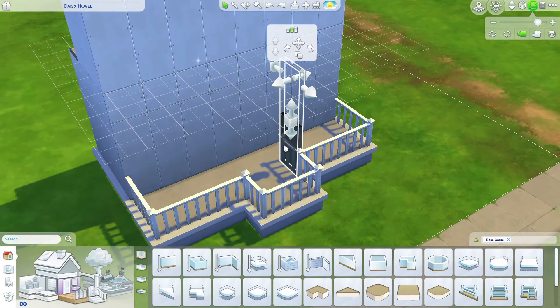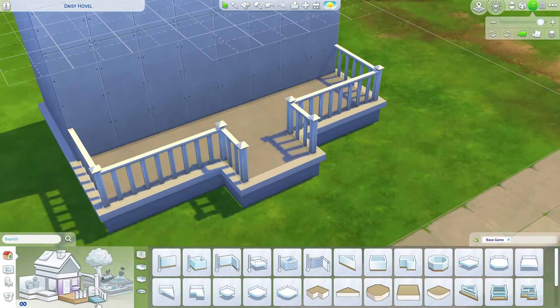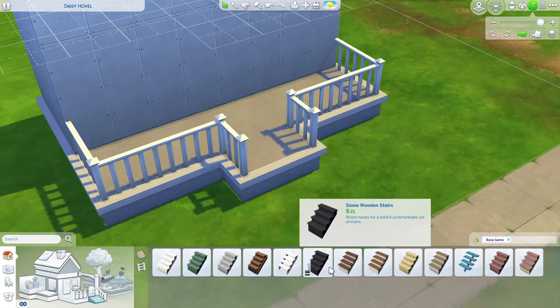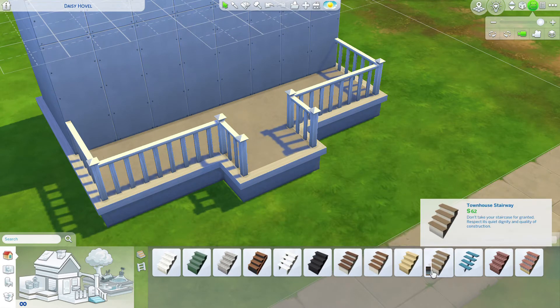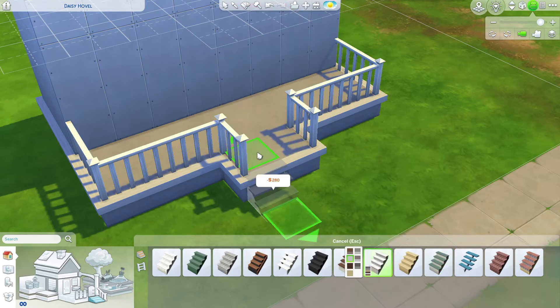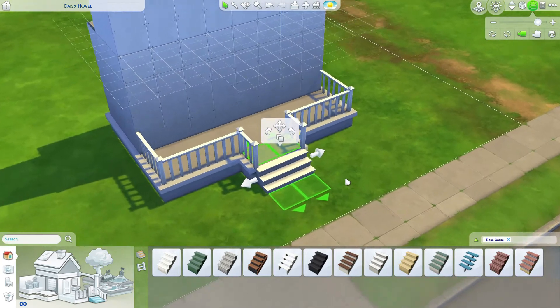You can always hit the backspace undo button to correct something. Let's remove that front fence section. Let's add our stairs — you want to select the stairs and ladders selection and we're going to use the townhouse stairway or the workaday stairway. I think that one will look nice — it's wooden and has a wooden texture, so you can expand it.